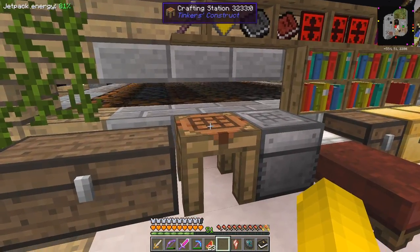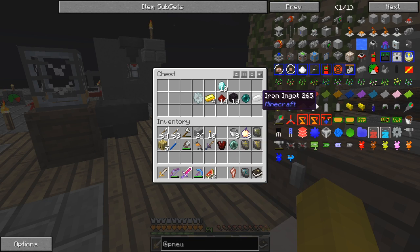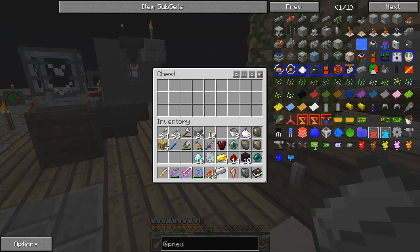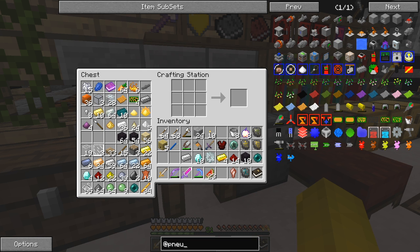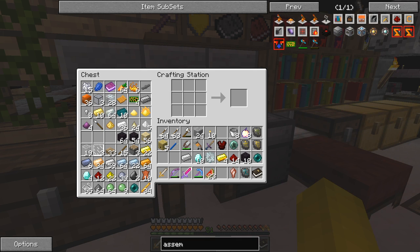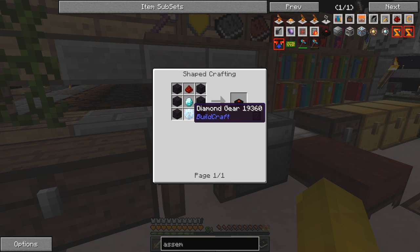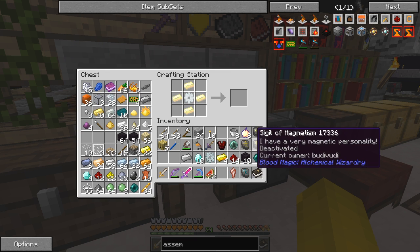In the meantime what I'd like to do is make something else. Let's take these items out of here - I want to make an assembly table, and I'll show you why, because it's actually all to do with the bees. This is the assembly table from BC Silicon. Here I need a diamond gear - for a diamond gear I need a gold gear, which needs an iron gear.